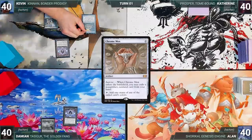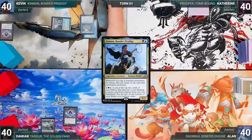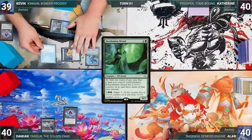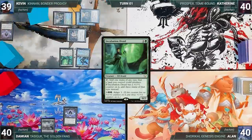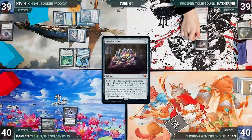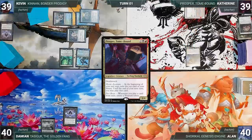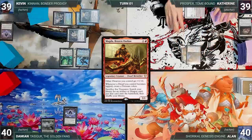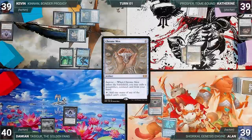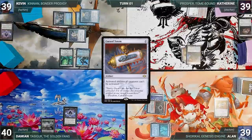Damien draws, plays a Marsh Flats, casts a Lotus Petal, and passes. Kevin draws, plays a Rejuvenating Springs, casts his own Lotus Petal, then casts a Chrome Mox imprinting Thassa's Oracle — slightly surprising the table. He cracks his Lotus Petal to help cast his commander Kenrith, Bonder's Prodigy, casts a Talisman of Curiosity, taps it to help cast Incubation Druid, and ends his turn. Katherine draws, plays a Verdant Catacombs, cracks it paying a life, fetches a Badlands, casts a Jeweled Lotus, and cracks it to cast her commander Prosper, Tome-Bound. Prosper triggers and she exiles Magda, Brazen Outlaw. Alan draws, plays a Cephalid Coliseum, casts a Chrome Mox imprinting Brainstorm, taps Cephalid Coliseum to cast a Cursed Totem — the table says that's fine.